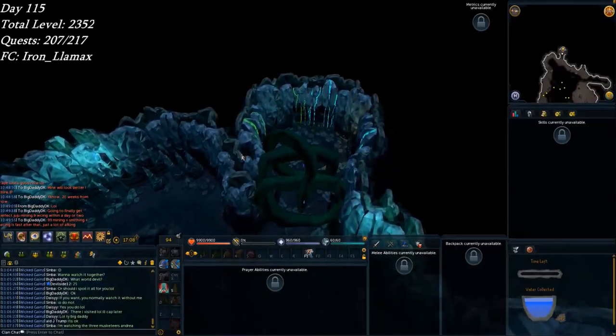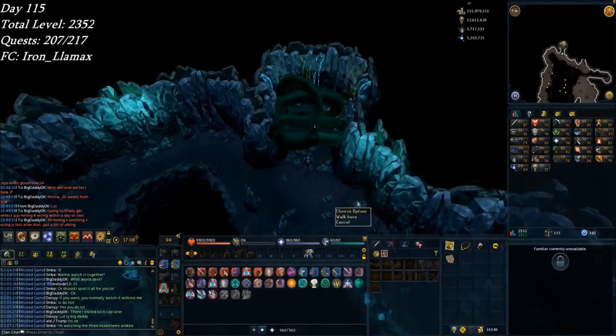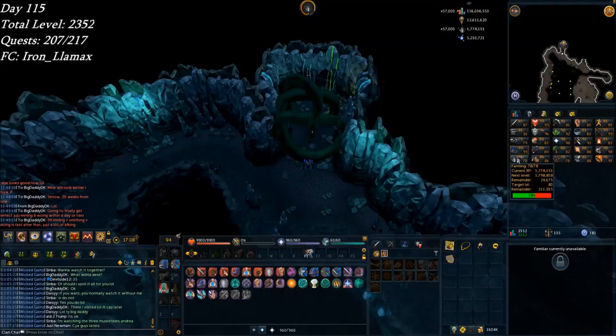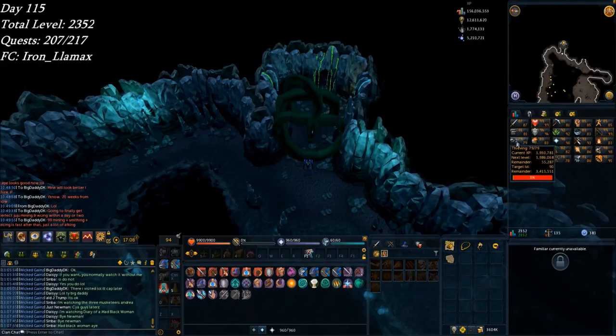Really good week here at Tears of Guthix, starting day 115. 190 tiers collected for 57k farming — that's pretty fantastic. It seems my farming has pretty much caught my hunter, and my thieving is only a little bit ahead of that too. So I've got to start working on other skills — go back to crystallizing some Grinwalls and keep doing that light form crystal mask at Minifites.